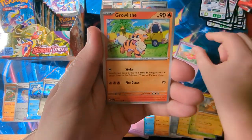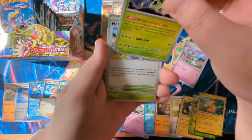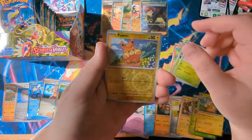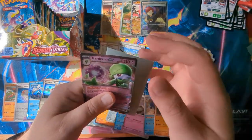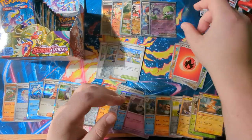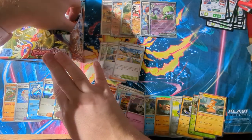We've got a Flabebe, a Growlithe, a Staravia, a Ralts, a Cacturn, a Mesa Goza — keep that to the side — a Heracross, a Pomme, an Oinkolon — and a Gardevoir EX! Very good, I need this Gardevoir for my potential Gardevoir deck, very nice.